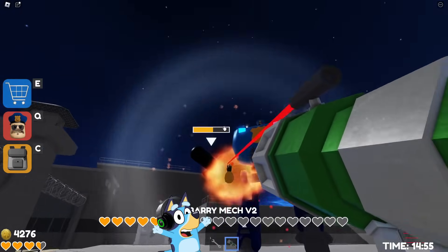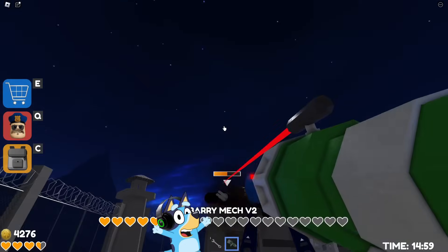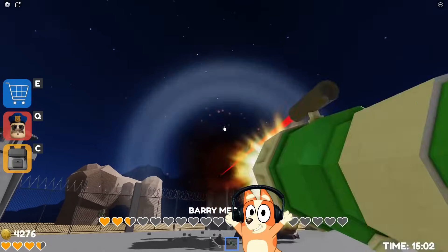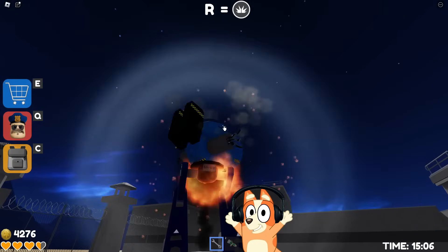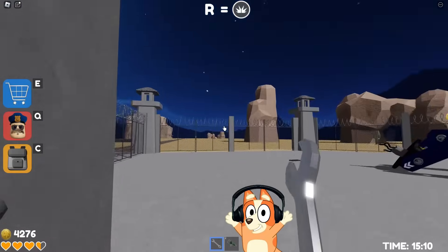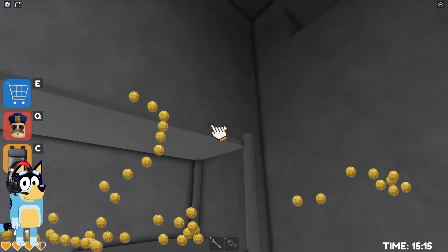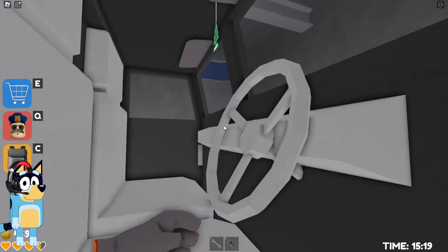We're done with one of his arms and now we need to shoot the other — but this is very difficult to do because he constantly jumps! I really like this game even though it has become as difficult as possible. You beat him, Bluey! Well done! Now let's get in this car and head straight to the next game. If you like this game, be sure to like this video and write about it in the comments, and we will go through it with you again.